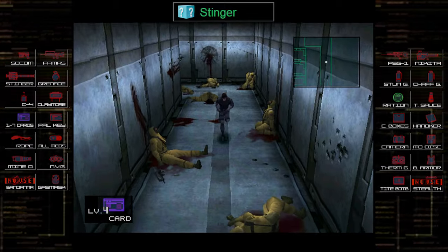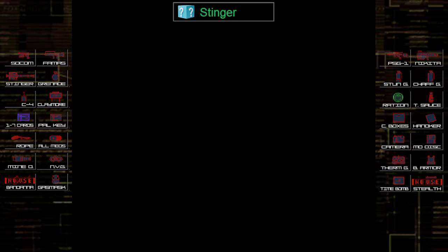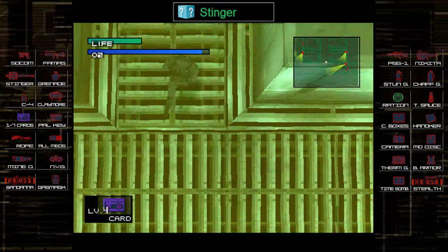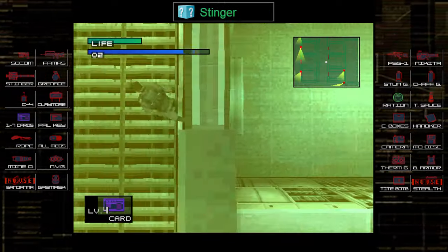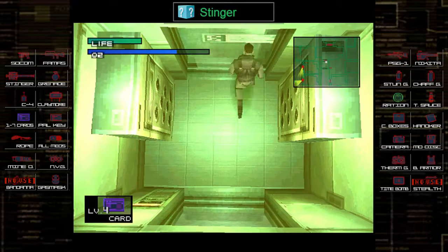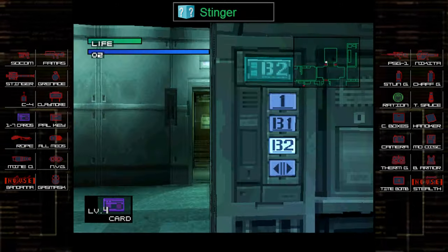Now we run back through. Meryl's been spotted and gone into hiding, so we have to go find her. Head back to basement one — you can check all the other doors here, some have level four card security. I checked a couple of doors I know have items — those turned into PSG-1 and stinger ammo. There are more doors on the left side but lots of gun cameras, so I decide to skip that to conserve my chaff grenades. You can always come back here later if you feel like it.